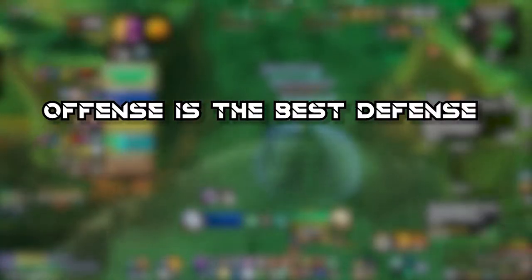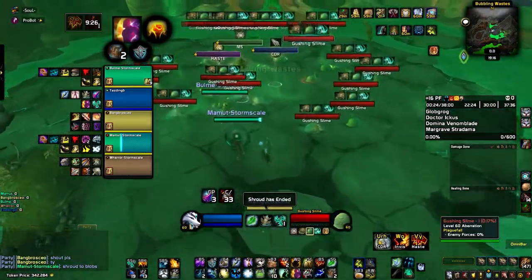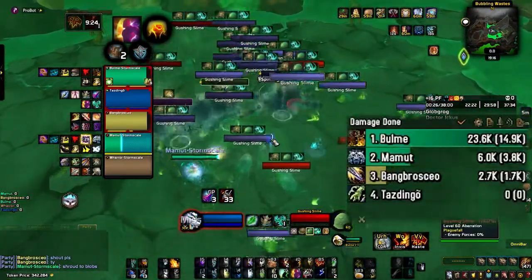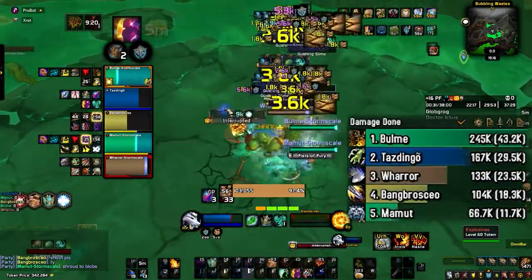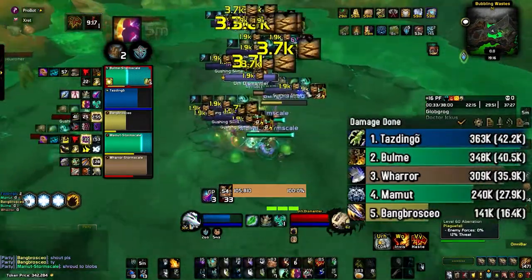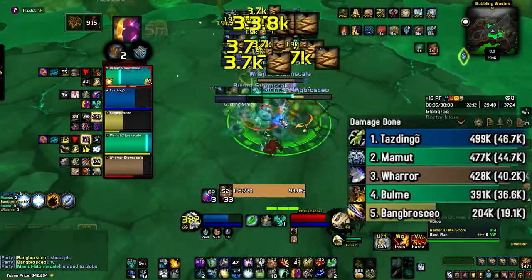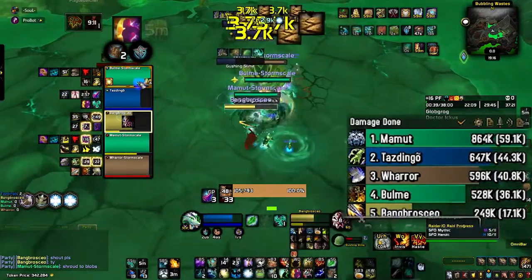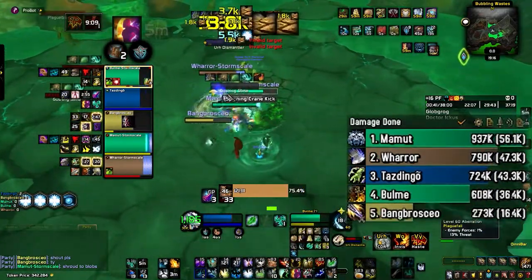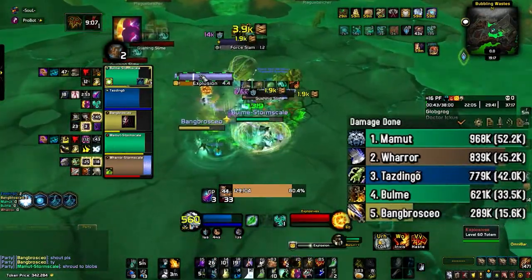Offense is the best defense — and it also works for Resto Shamans. The reason I emphasized damage rotation in the previous guide is because good damage really matters as a healer. Being able to do high burst damage early when a pack is pulled helps you skip spam healing. More specifically, save your Earth Elemental for the harder parts of the dungeon where it can take part of the job and help others with insane damage and knockdowns from its earthquake effect.